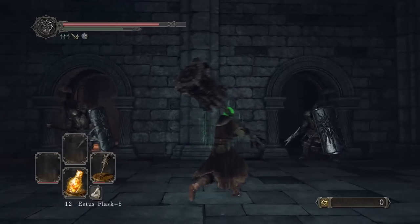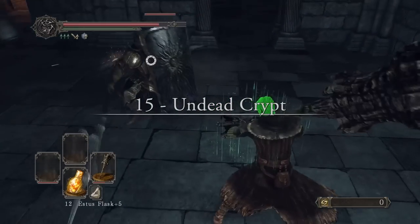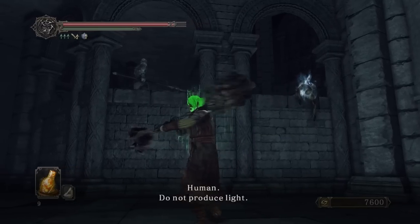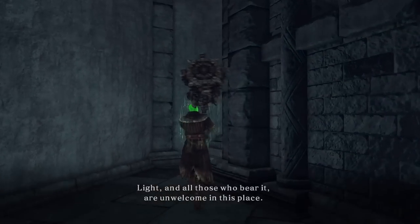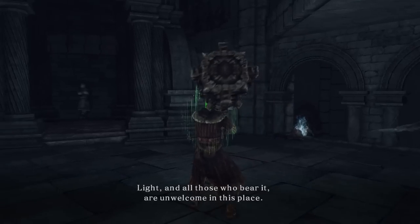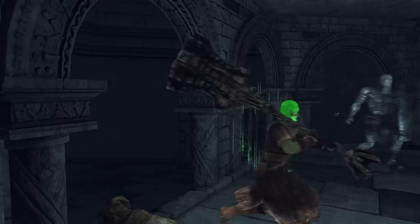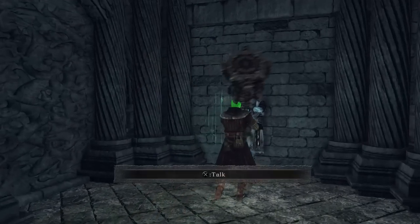The final resting place of King Vendrick, the Undead Crypt, starts off our video as a unique little area in Dark Souls 2. You're not allowed to produce any light — if you do, you may upset Grave Warden Agdyne and his compatriots, which would be very, very sad. Especially if you light a specific torch and summon a whole host of red phantoms throughout the crypt to attack you, which I did not do.